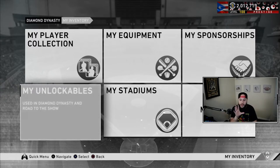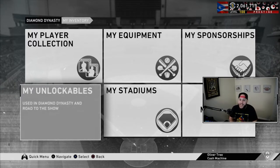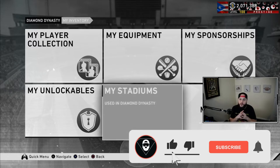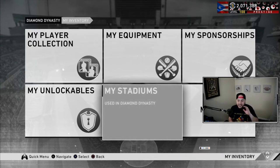After equipment and sponsorships we go to unlockables, and then stadiums — stadiums may be the one where you have the most. After unlockables we're up to 2,061,000 stubs — we've already made 65,000 stubs and we still have stadiums. After selling everything, all duplicates sold, we're at 2,071,000 stubs. That's over 75,000 stubs just by selling duplicates across every category — not even counting the players.